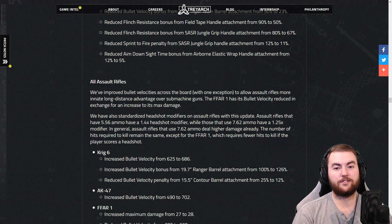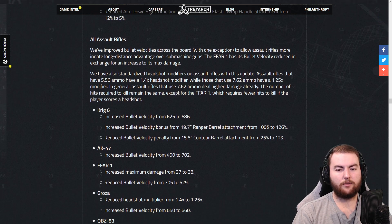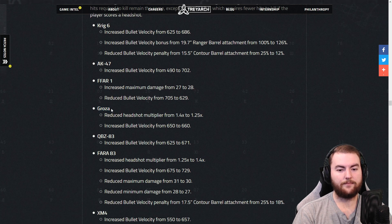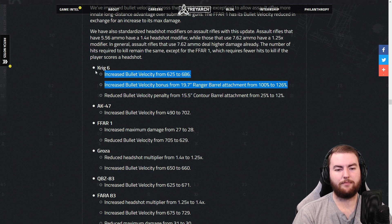They have changed all of the assault rifles as well. They've improved bullet velocities across the board with one exception, to allow assault rifles more innate long-distance advantage over SMGs. The FFAR-1 has had its bullet velocity reduced in exchange for an increase to its maximum damage — which we've been asking for since the beginning of time — as well as a recoil reduction. They've also standardized headshot modifiers on assault rifles: 5.56 ammo has a 1.4x modifier. The Krig-6 has increased bullet velocity from 625 to 686 — nice buff. Bullet velocity bonus from the Ranger barrel increased from 100% to 126%, and the bullet velocity penalty from the Contour barrel reduced from 25% to 12%. The Ranger barrel is probably going to be the one you want, bringing bullet velocity up to around 1,360.